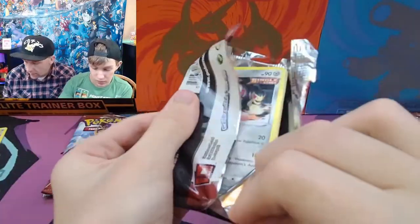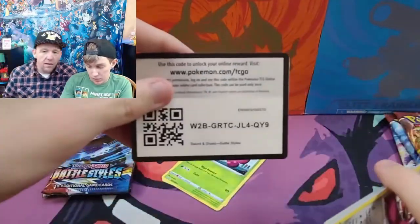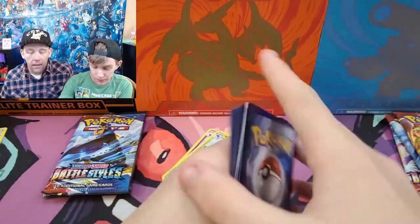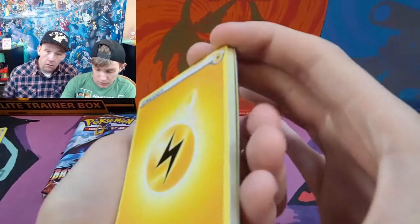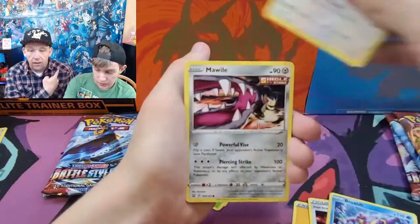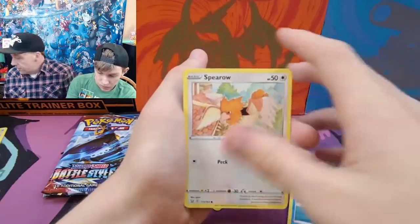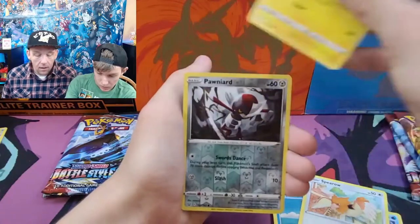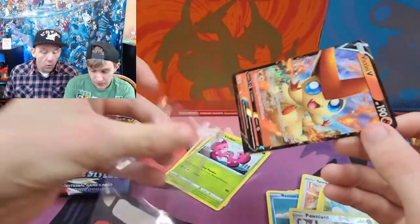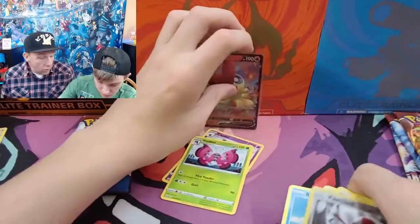We do have another one of these ETBs coming next week, and we do have some single packs. So we will be opening more Battle Styles periodically. We have not stopped with the Charizard hunt, of course. We still have the tinfoil hats right back there, so we will be putting those back on and hunting away. We have tons of Shining Fates. Oh — Victini! I opened up a single pack on my way home and I pulled that Victini. At least we got an ultra rare.